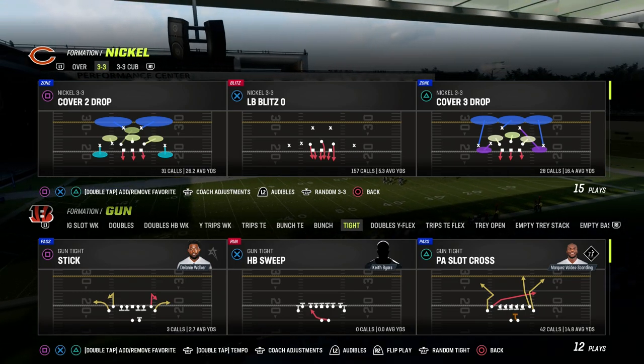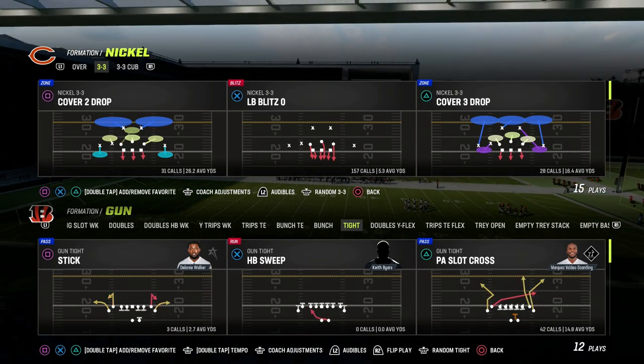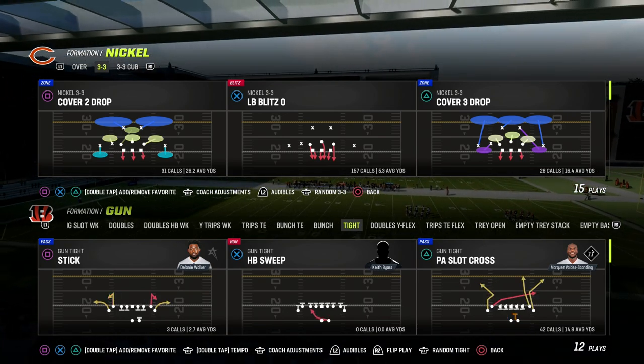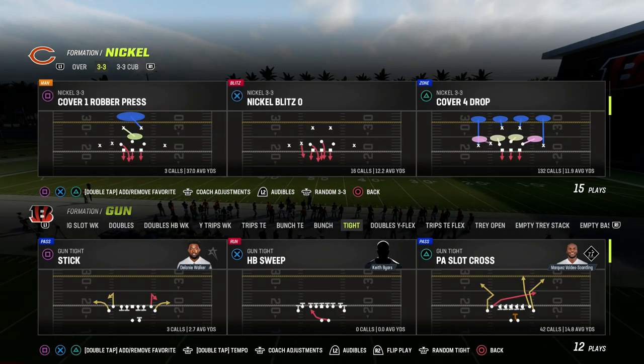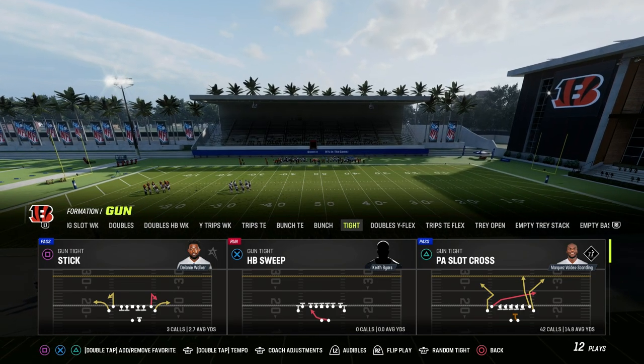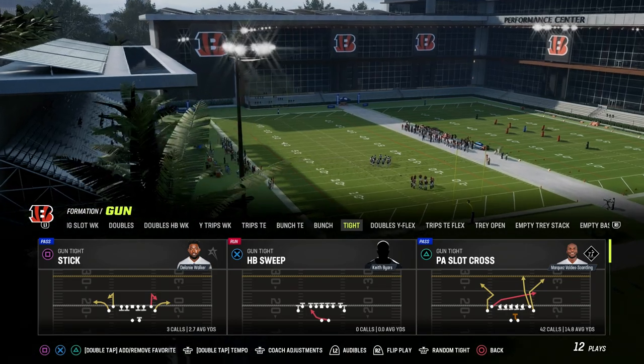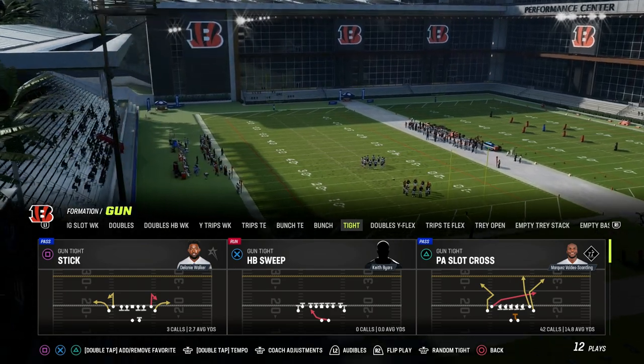In this video, I'm going to show you one of my new favorite ways to run the PA Slot Cross out of the Gun Tight formation in Madden 23. If you want to get my entire Gun Tight offensive ebook, make sure that you join the Patreon. The link is down in the description, and it gets you access to all of our Madden 23 offensive and defensive ebooks.